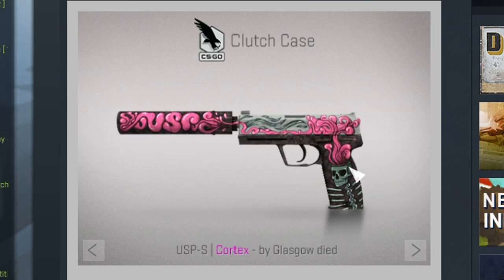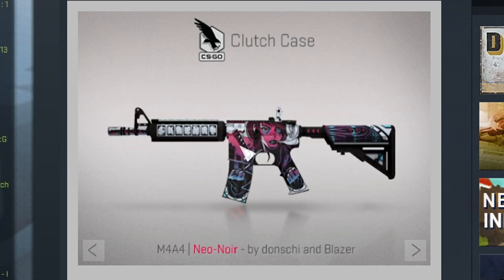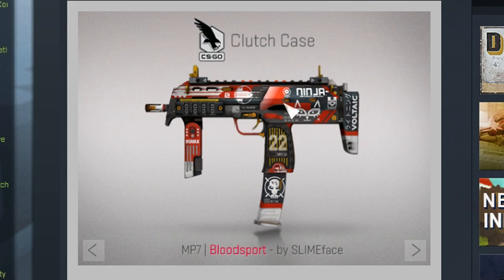The USP-S Cortex has actually been speculated to get into a case — it's super sick how the brains come out of the skull and transfer into the silencer. Hopefully I'll be able to obtain this skin soon. Next up we have the M4A4 Neo-Noir, obviously inspired by the USP-S Neo-Noir. I'm super happy they added this because the USP-S Neo-Noir has been my favorite skin for a while — it's pink and a little purple. The last skin you can get from the case is the MP7 Blood Sport. It's a bit of a bummer that the red skin slot went to the MP7, but valve always balances out the red skins with one great one and one disappointing one.